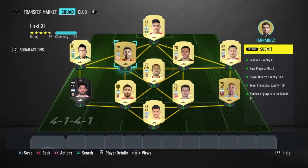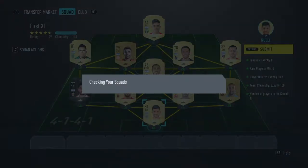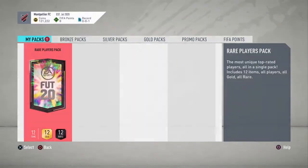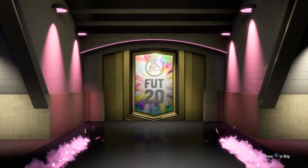50k pack — let's do this. As you can see we're on 121,000 coins, which is really good, and that's only going to get bigger with the 50k pack when we sell all the players. Come on, just give me something good please. That's not bad, is it? Well, it is — it's another Man of the Match.